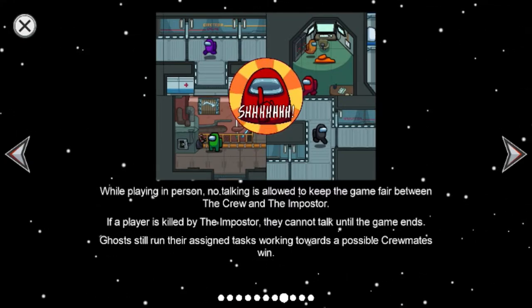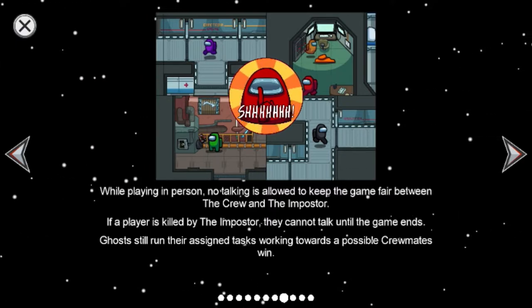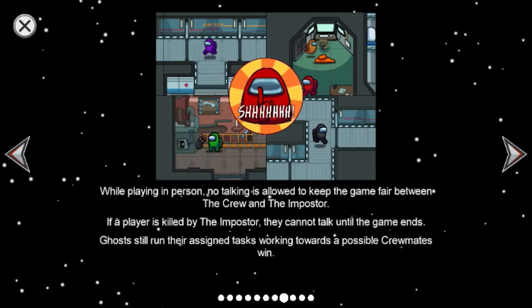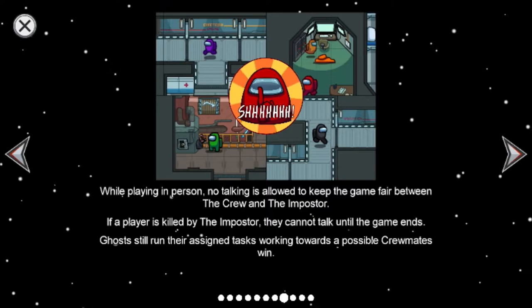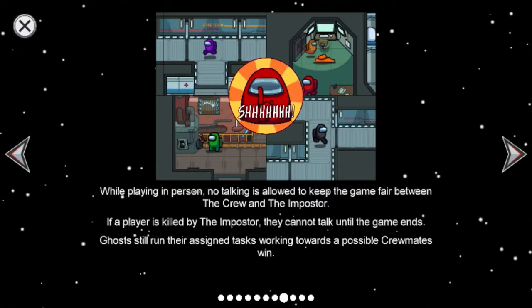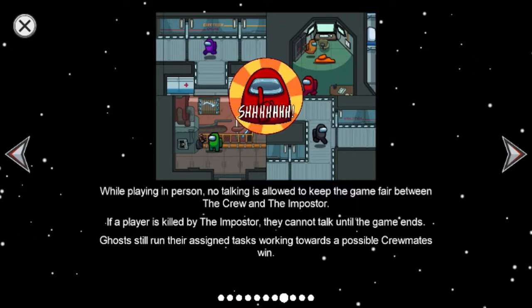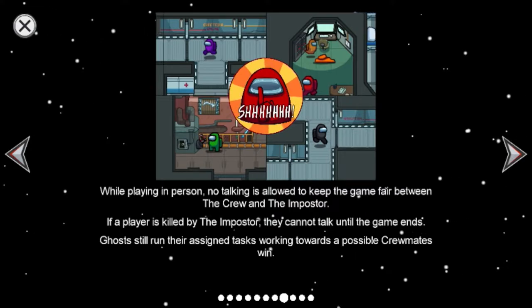If a player is killed by the imposter, they cannot talk until the game ends. Most still run around afterwards. If you chat while dead, only other dead players can read it. This is really annoying.